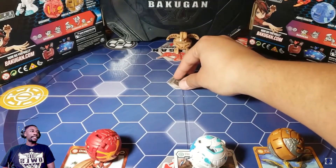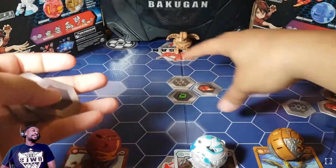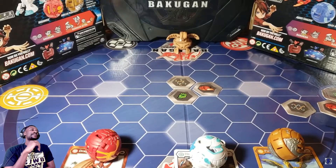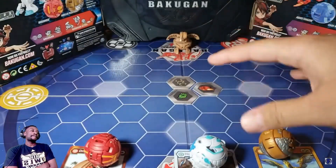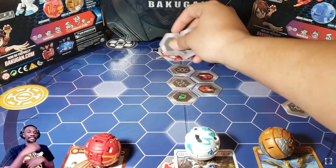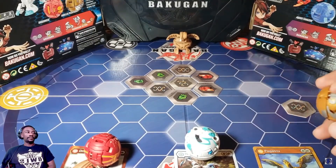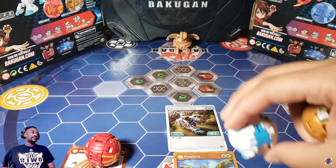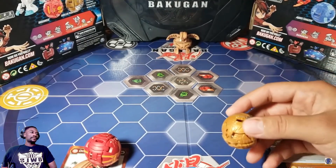If the other player is younger, they get to place their Baku core first, then you go next, and they place another one — you have to be adjacent until you've all placed your Baku cores. That's the hide matrix. After that, each player chooses a Bakugan they want to roll — it could be any of them. You roll from two card spaces away, and you both roll at the same time: one, two, three, go.